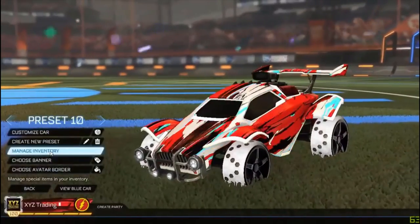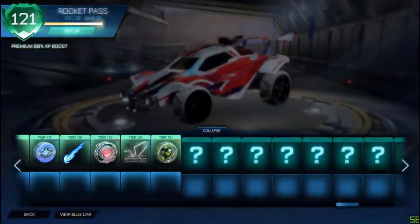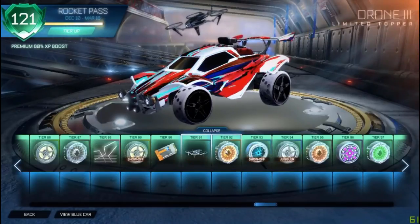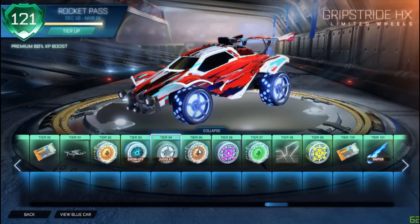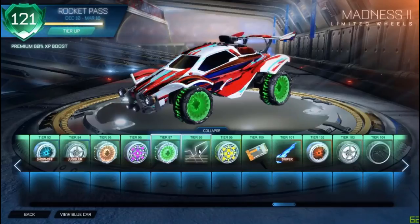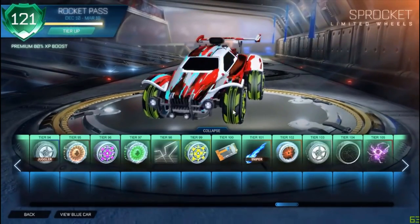I know I'm getting probably way too overhyped. But I want to go back to the rocket pass, that way I can just straight go through everything I got. I think it was tier 90 that I left off on. Painted drone - I'm going to skip through most of the normal stuff, just take a quick look and not really mention it unless it's like a really cool wheel. 222 people watching right now.